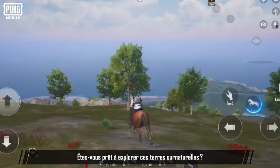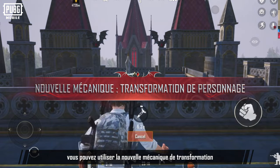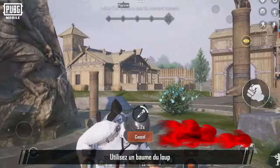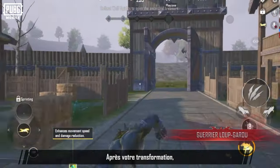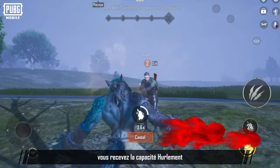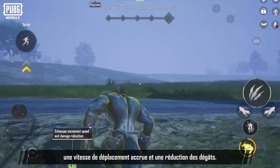Are you ready to explore the land of the supernatural? You can use the new character transformation mechanic to join the battle as a vampire or a werewolf. First, let's go over the Wolf Warrior. Use Wolf Sav to turn into a wolf warrior. After transforming, you'll gain a dash ability and the ability to scale walls by jumping. Finally, they have a special Howl ability that grants themselves and all nearby allies enhanced movement speed and damage reduction.